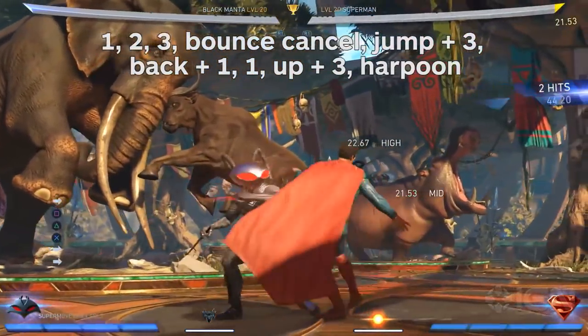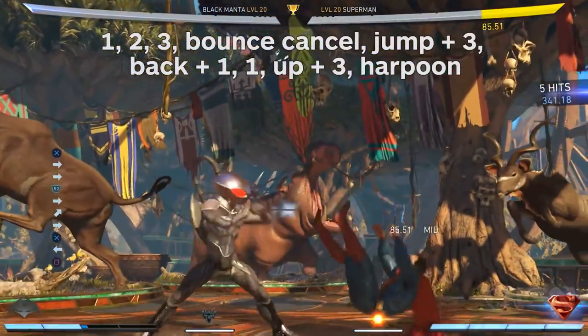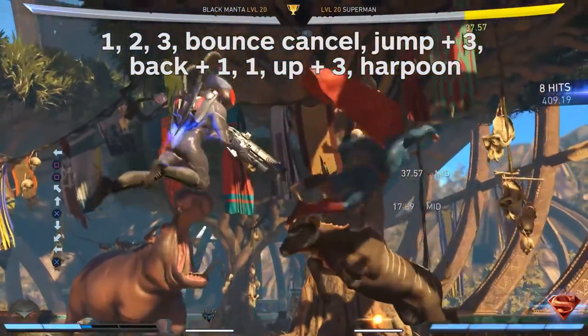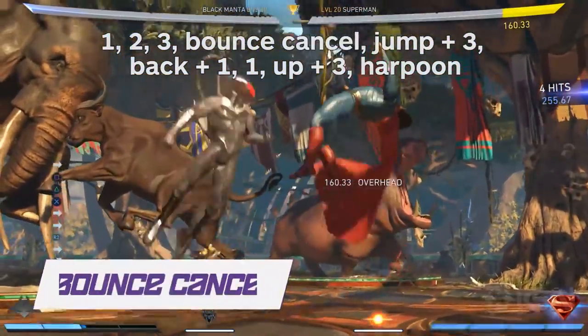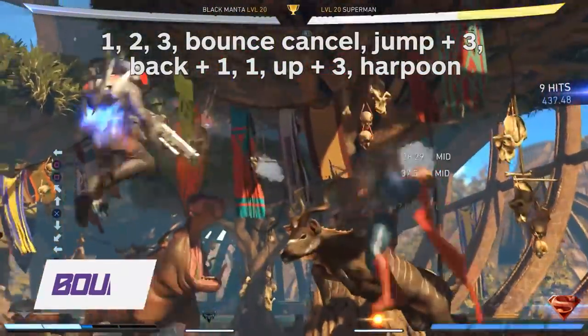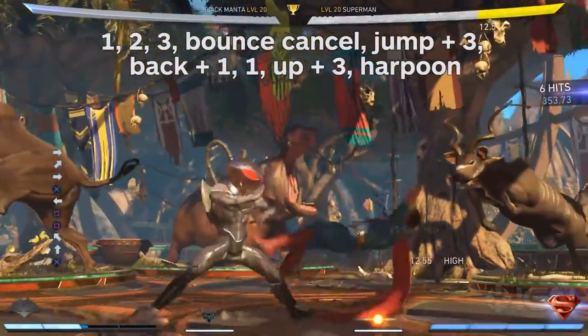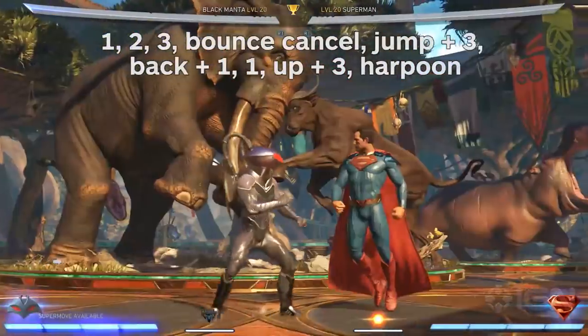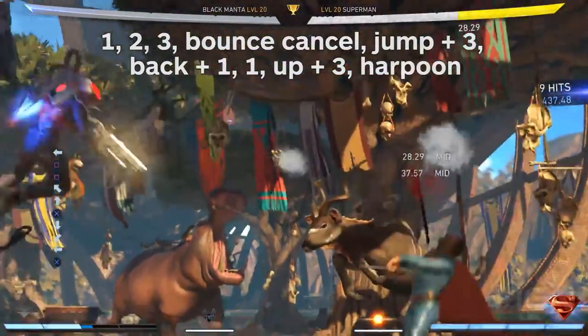One, two, three, bounce cancel. Jump three, back one, one, up three, Harpoon. A good way to land this combo on a blocking opponent is by using the one, two, three, two combo, which ends in a low hit. Condition them to block low, and then when you've got two bars to spare, use the bounce cancel to sneak in an overhead and put them in the air.